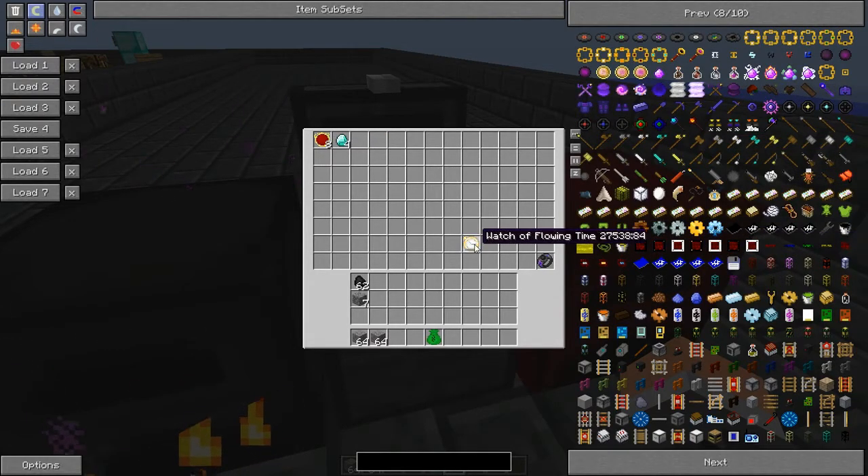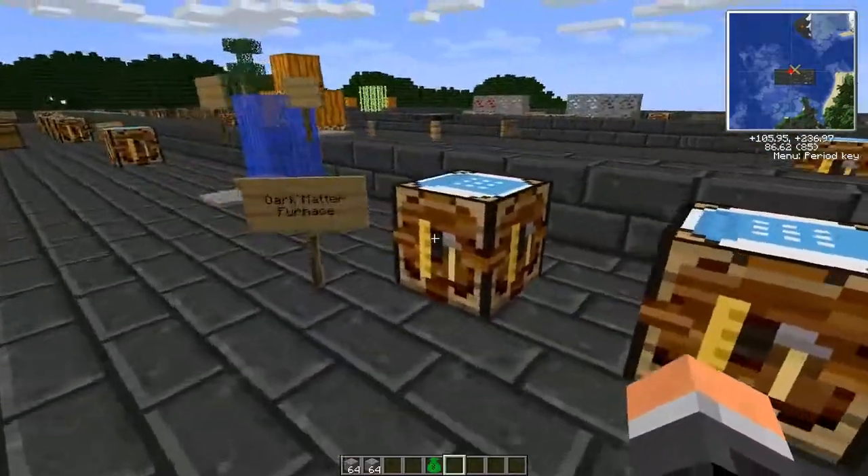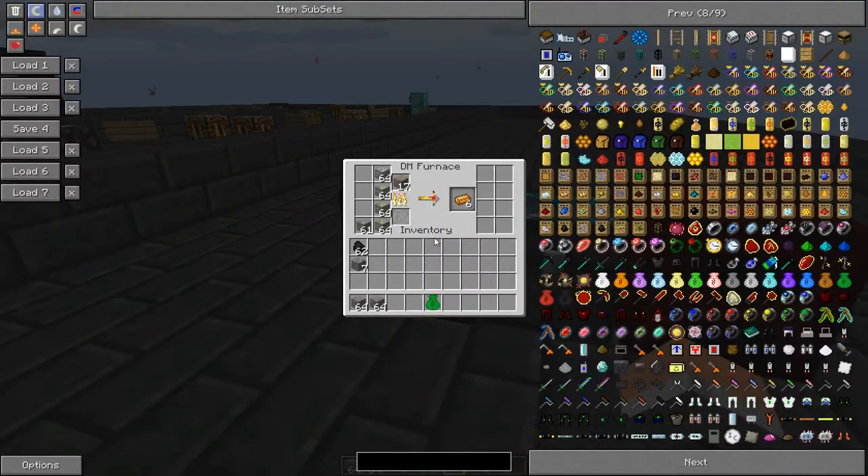If you have the Watch of Flowing Time in the chest it is supposed to make it go faster. If you have your void ring or gem of eternal density in there, it will automatically upgrade the ores so this chest won't get full of raw ore. And that is pretty much it — craft it, chuck your stuff in, and have a good time.